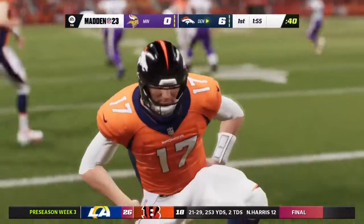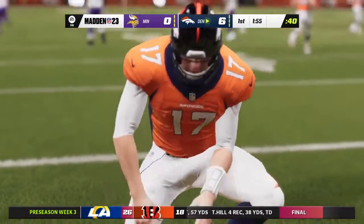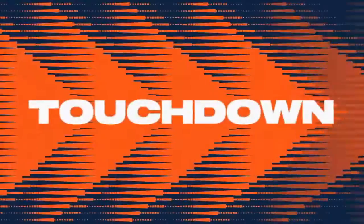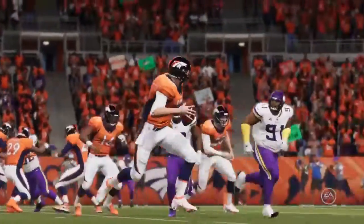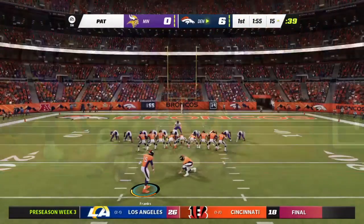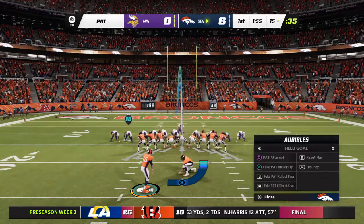And he is into the end zone for a Denver touchdown! Josh Allen taking it in from seven yards away, and the Broncos use the early turnover to get on the board first. He didn't originally want to run, but he didn't see anything in the passing game so he scrambled — and he scores a touchdown anyway. It's awfully nice to have a quarterback who can make things happen with his legs.